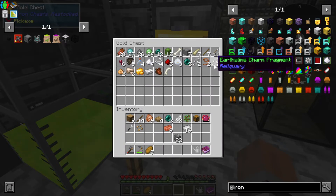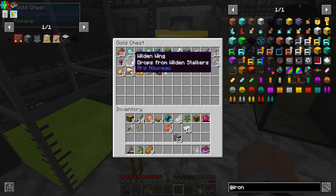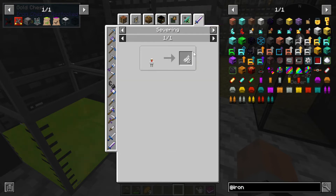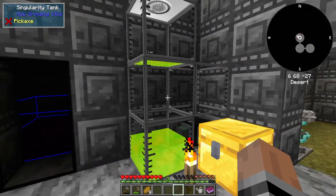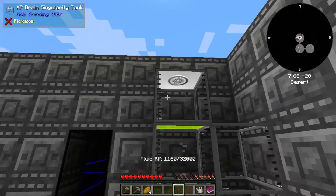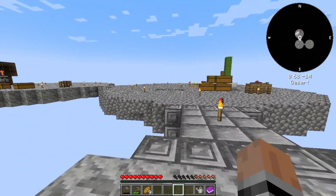That looks much better - that was also very loud. A rib bone - okay, I'm liking this. Are there no feathers? No. So I'll have to go back to get the feather - that's a little unfortunate. I don't know how this multi-block works, but oh well.